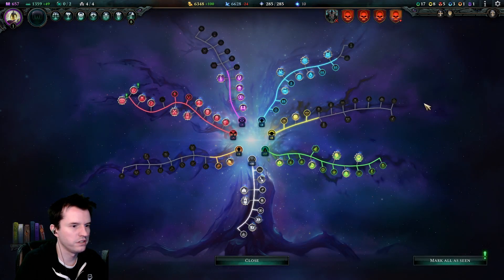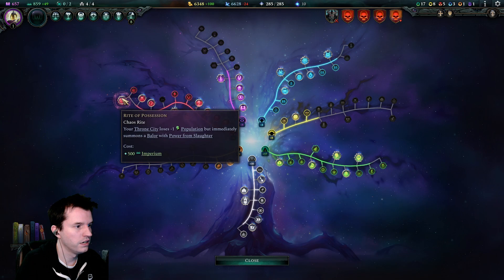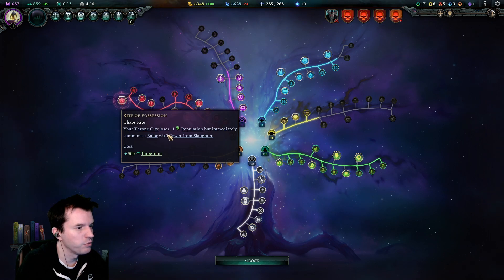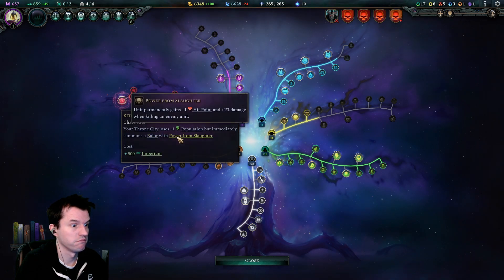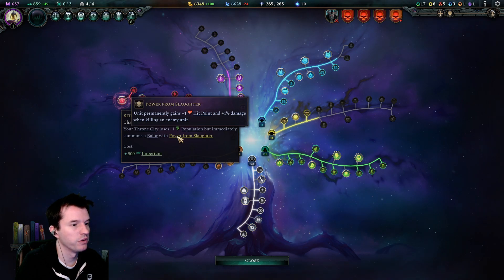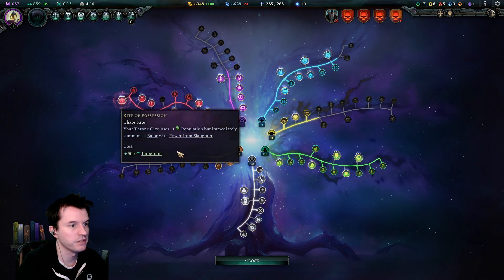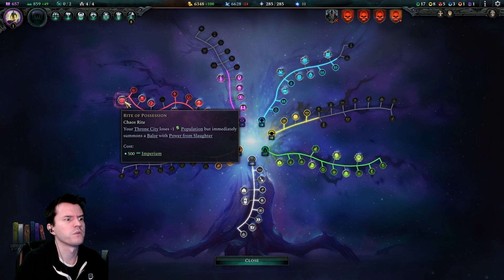New skill available — raising cities takes two turns less, nice. Your throne city loses one pop and immediately summons a Baelor with power to slot. Trade one population to summon a Baelor — a tier five big demon. It seems pretty powerful. Permanent: the Baelor will permanently gain one hit point and one percent damage bonus when killing an enemy unit. That seems really good.